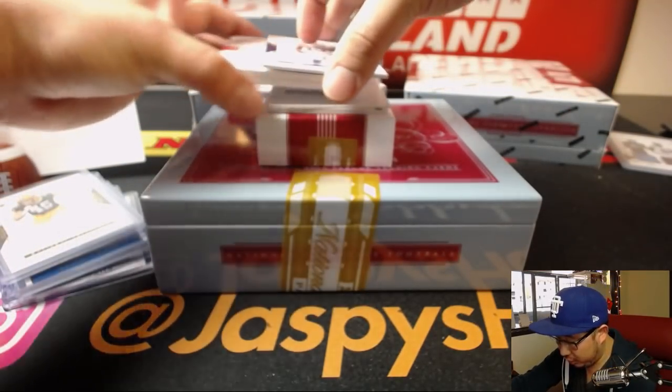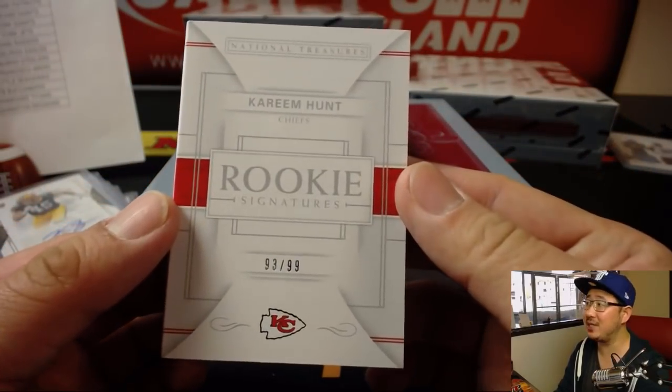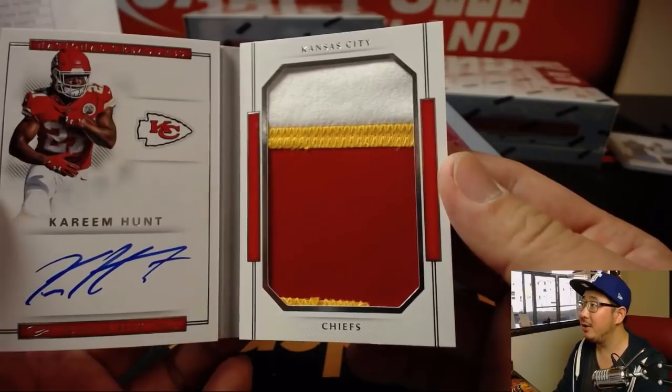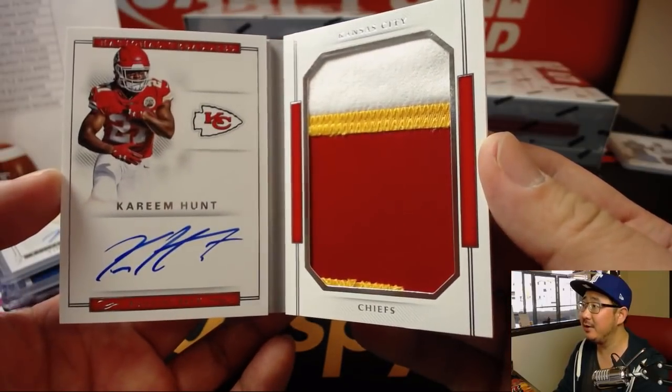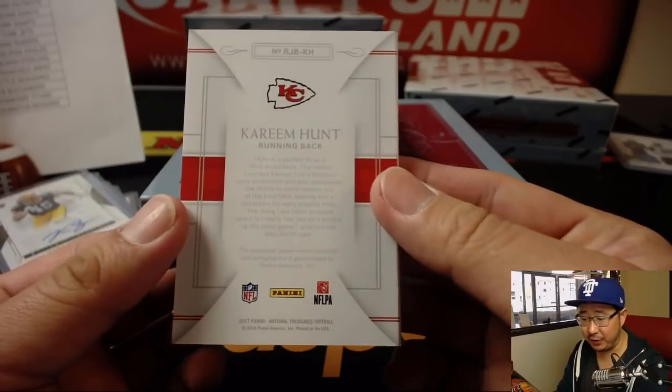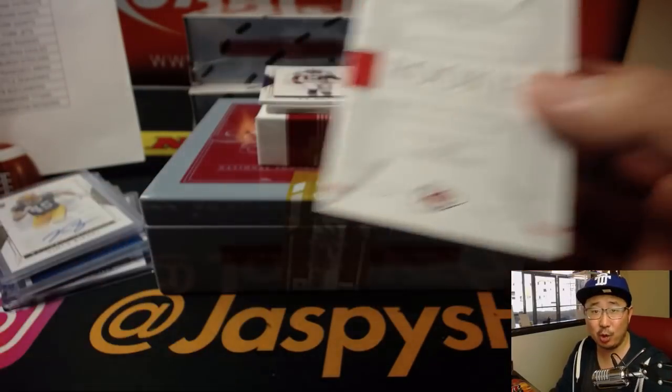We have a book — the book is Kareem Hunt, 93 out of 99, on-book auto with a great big patch right there. Good looking hit for the Chiefs — Nick S. with KC. Sweet creams are made of these.